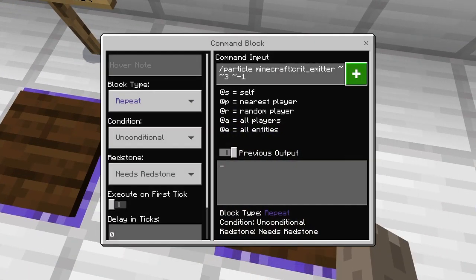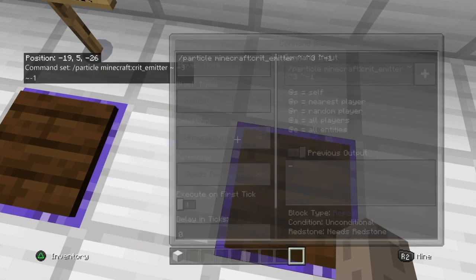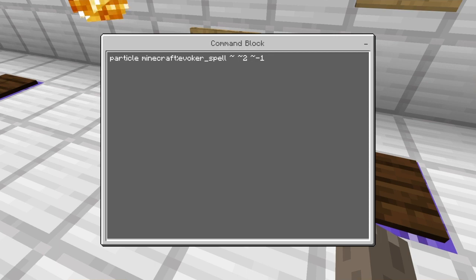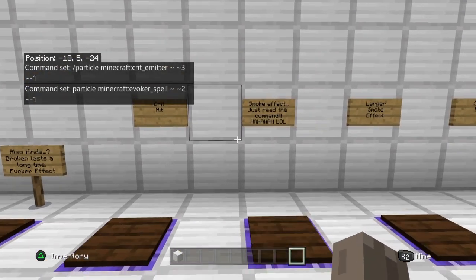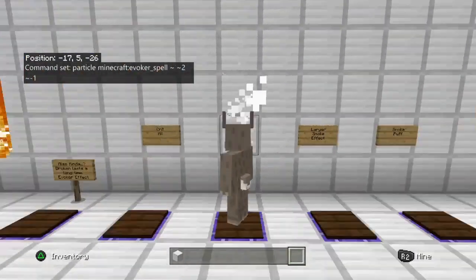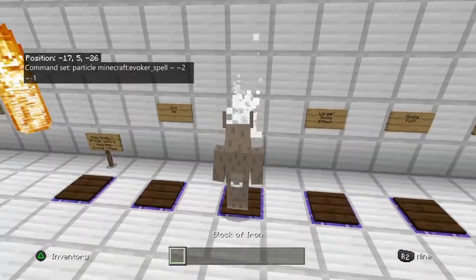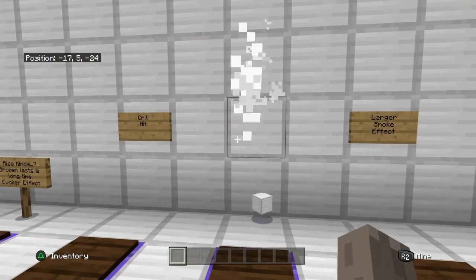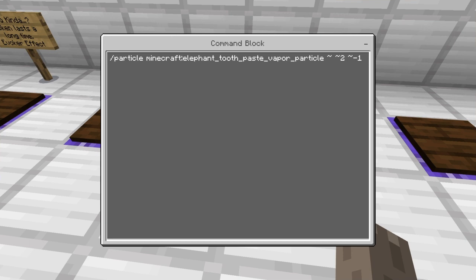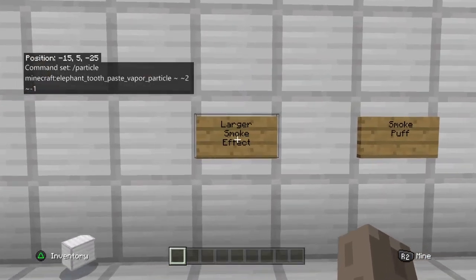The critical hit — I don't think the critical hit is in this version, but there's the critical emitter. I'm not gonna show off those two. This one goes away at least, so here's that one right there. And this one is the smoke effect — this would be kind of cool if you're trying to spawn an item. Here's the command right there. It says 'elephant toothpaste vapor' which is kind of funny.